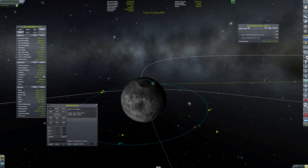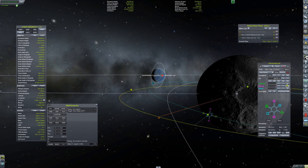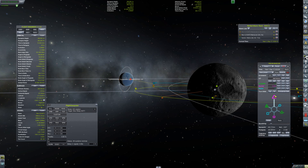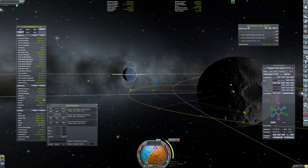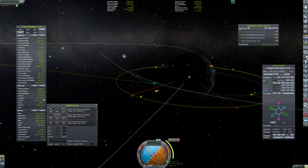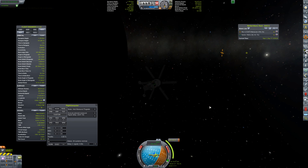I set satellite 1 as the target, which gives me an ascending and descending node I can use to match my orbit's inclination to that satellite. Satellite 1 isn't completely equatorial — not completely zero degrees — but it's close enough to work out. Throughout this I'm actually trying to match the equator, not necessarily the vessel, so it gives me a starting point. I think I ultimately get about 0.4 degrees as the closest I get to zero.